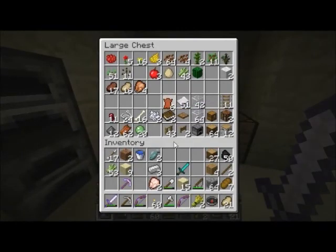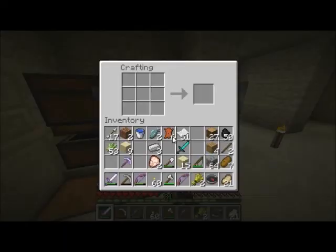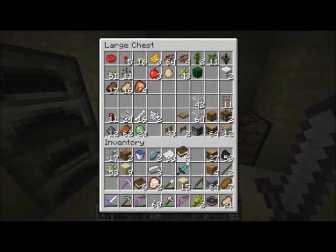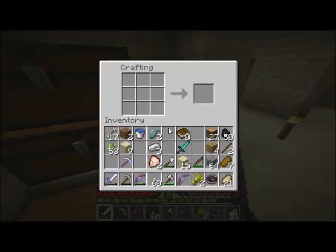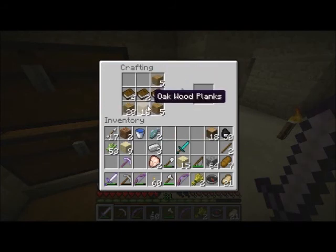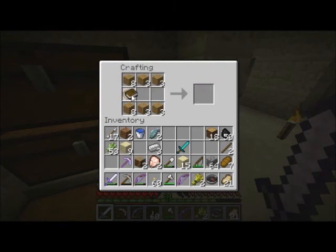Do I have any extra bookshelves I can make real quick? Sidetracked much? Books — let's see what else we got. More books. I got enough wood on me. Must have wood. Let's see here — bookshelves! Let's do it.